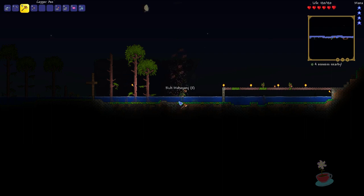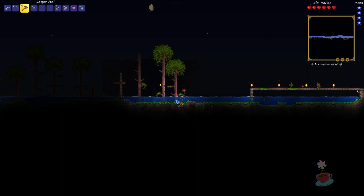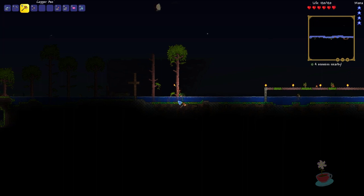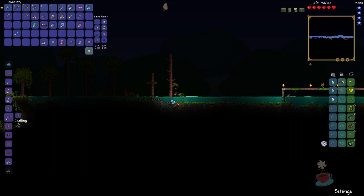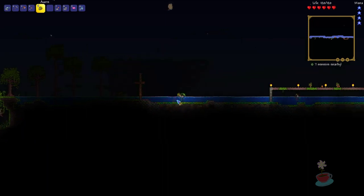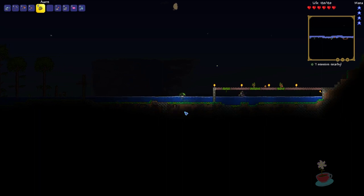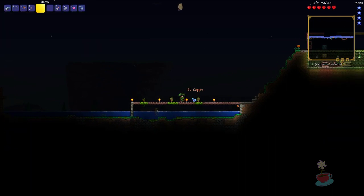I kind of wish it was more possible for there to be easier down times where you don't have to worry about mobs, other than putting yourself in a bubble and putting down fences everywhere. I don't know if I can put fences underwater. I probably could. I'll look into that after. Only one of those trees dropped an acorn. And somehow they'll grow underwater but I can't place them there. That's really annoying.